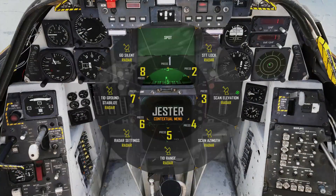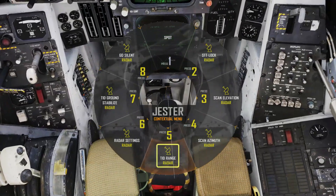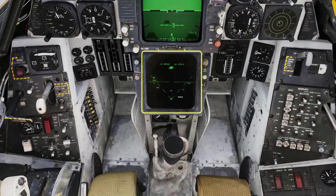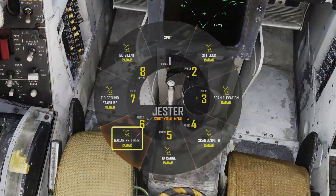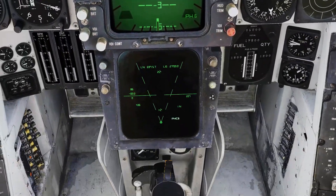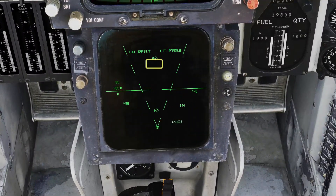We're going to put Jester to work in the backseat. First we'll ask him to set an appropriate TID range — give him a moment to do it. Then get him to put the radar in TWS auto mode. If you already had radar contacts it will take them a moment to repopulate.